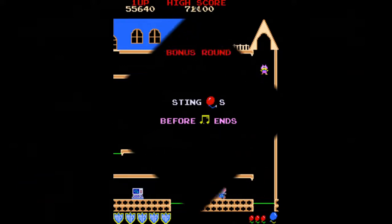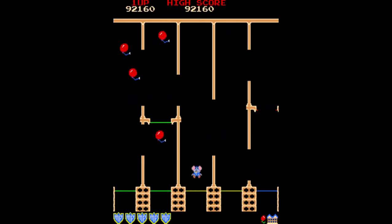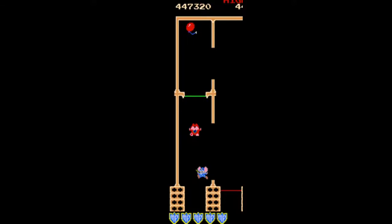After three rounds in the third mansion you will face another bonus round. There is a twist on this level: if you pop the first 14 red balloons and leave the upper-left red one, you can then pop the blue balloon and Goro will fly up and pop the 15th balloon for you, giving you a perfect round.